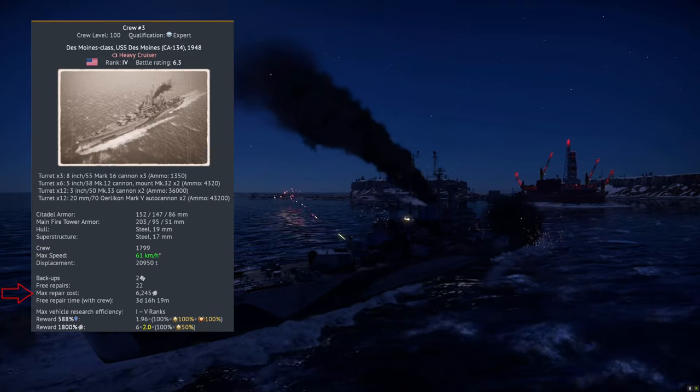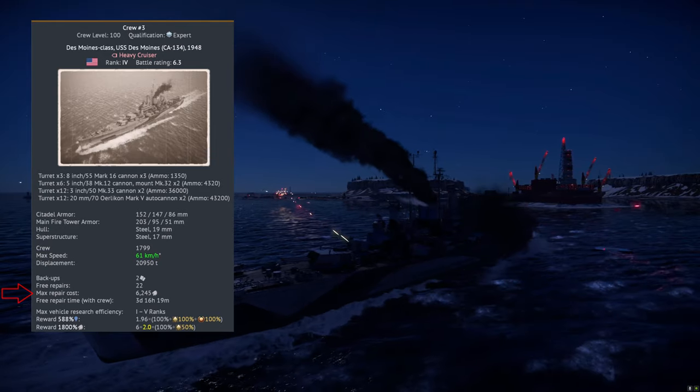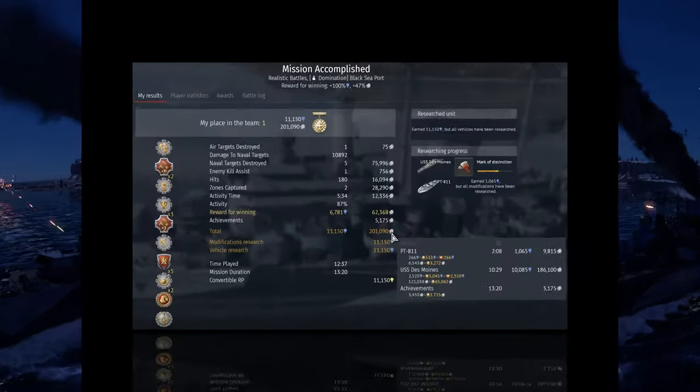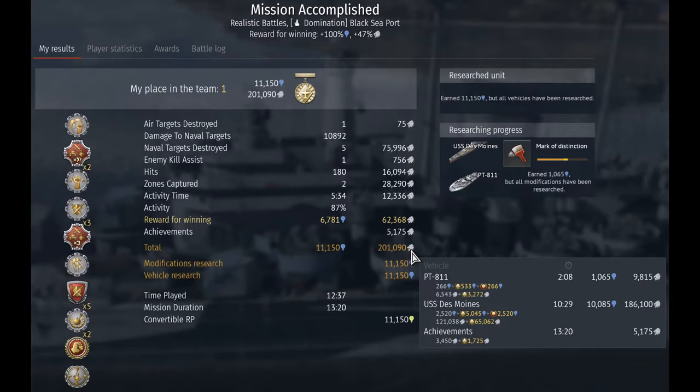You get really good rewards. The repair cost has gone up a little bit, but 6,200 silver lions is absolutely nothing. As you can see from a recent battle, I spawned first in a PT boat just to capture a point, and then used the Des Moines for the rest of the match. And you can see I netted just over 200,000 silver lions and 11,000 research.